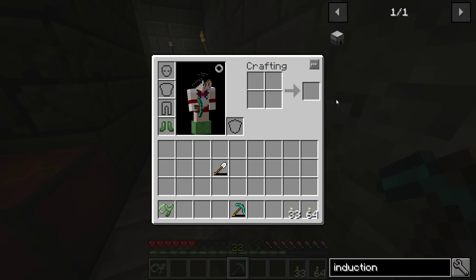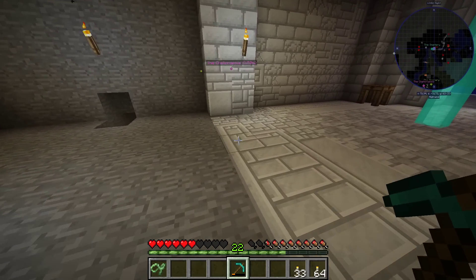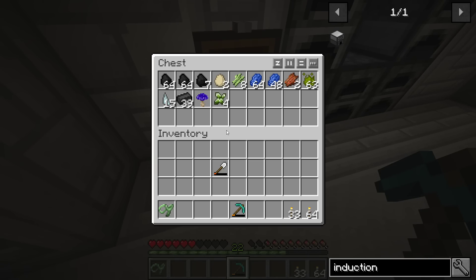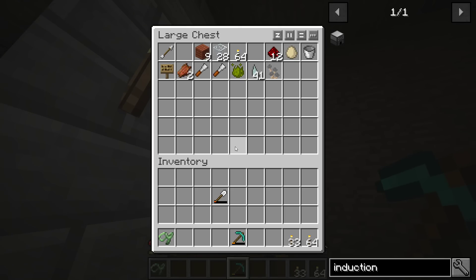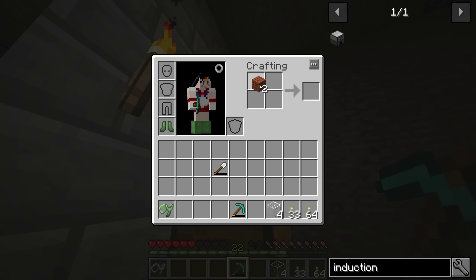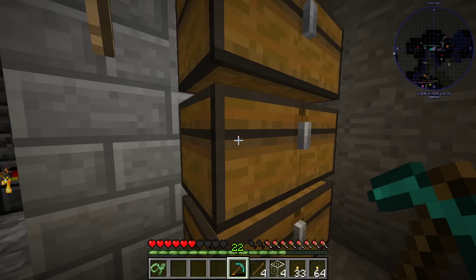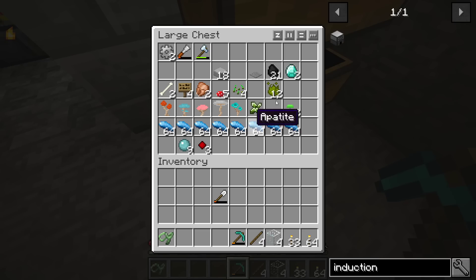I only need two invar ingots. If you have the ability to make those, two dust should work. I'll work on getting that invar. Well, I guess it wasn't meant to be. Do we not need more materials? No, I'm down in the mines right now - I teleported down there. I'm hard at work. You have a waypoint under the ground? Yeah, I do. I realize that might technically be a little bit of an exploit, but I mean.